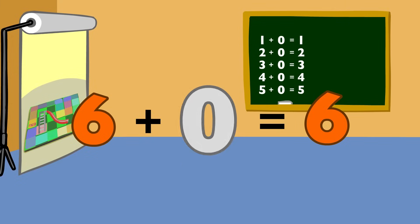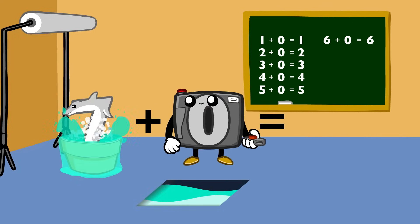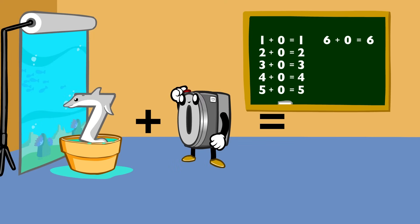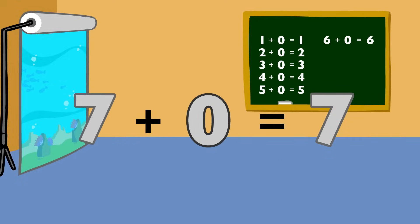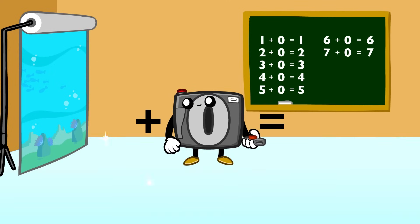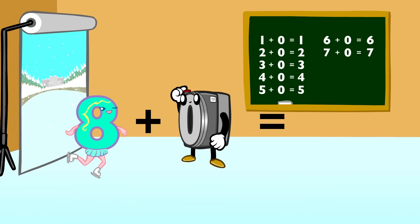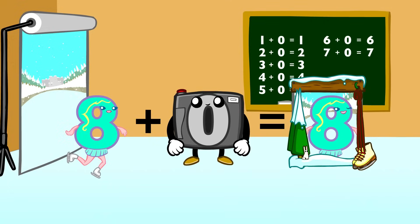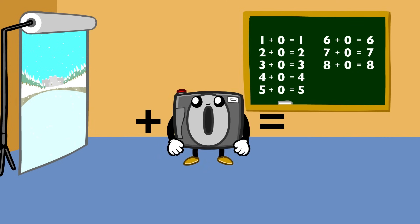Four plus zero equals four. Five plus zero equals five. Six plus zero equals six. When you add me, you stay the same. Seven plus zero equals seven. Eight plus zero equals eight.